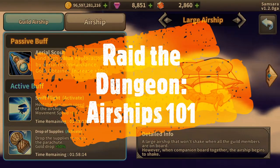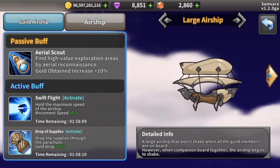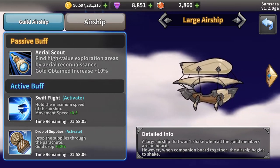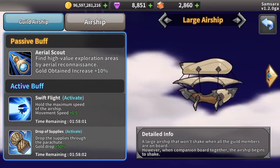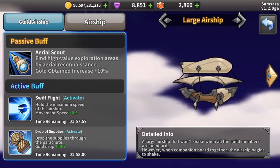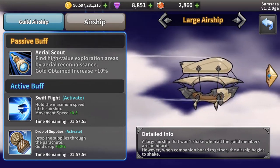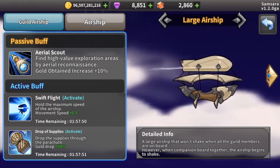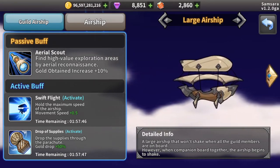There are two types of airships in Raid the Dungeon, and both play an important role. The first type are guild airships. There are currently four guild airships available in the game. A large airship is the first of the four, and is available immediately upon a guild's creation. This ship provides a passive 10% bonus to gold drops that is always available. A large airship also has active boosts for movement speed and a 50% gold drop.